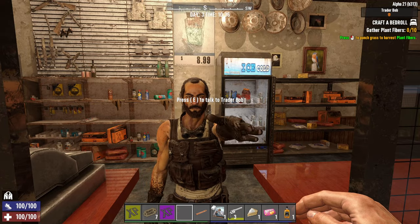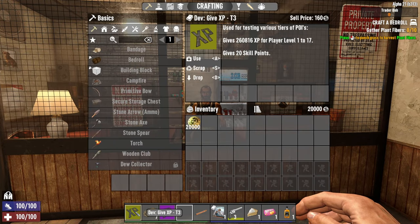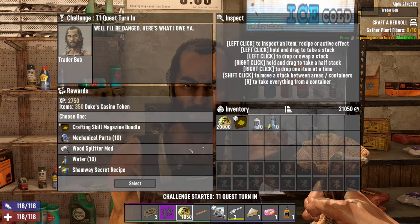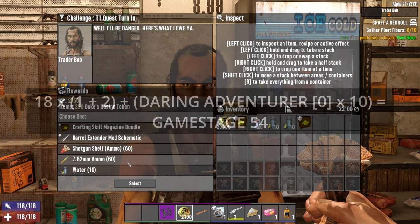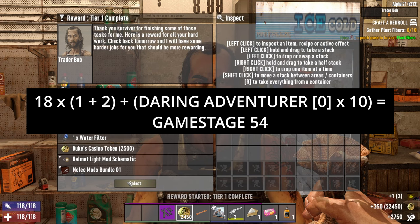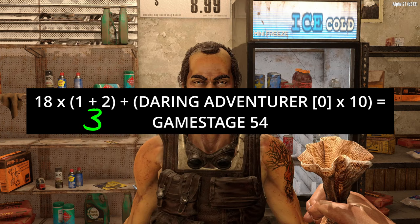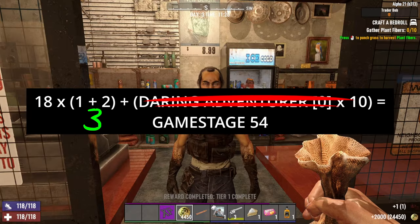If we raise the game stage beyond those thresholds, we shouldn't see those items in Trader Bob's inventory. To test this, we're going to alter two variables: bump ourselves up to level 18 using admin tools, then turn in tickets to increase our available quest tier to tier 2. Plugging this into the formula: player level 18 multiplied by (1 plus quest tier 2), so 18 times 3 equals 54, plus zero daring adventurer — overall trader stage 54.